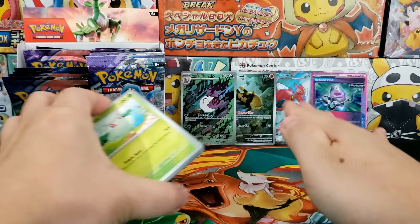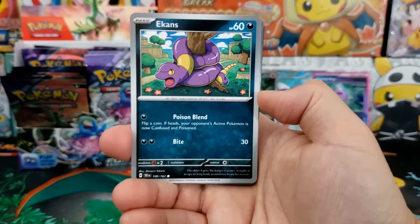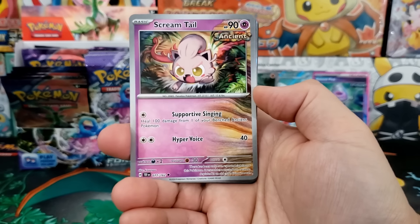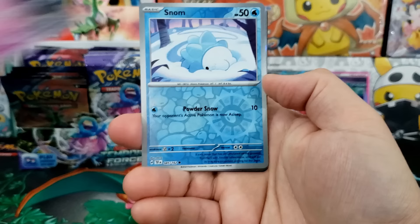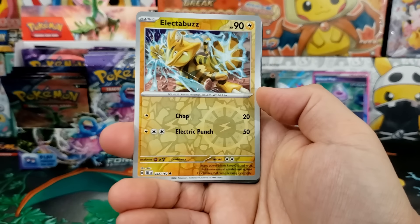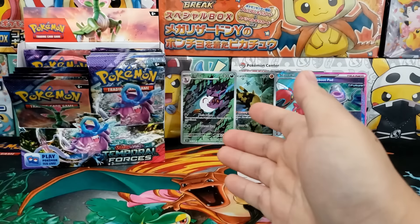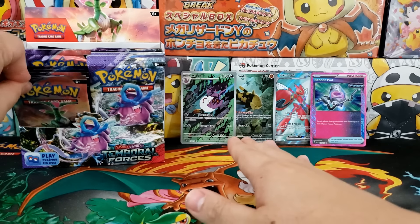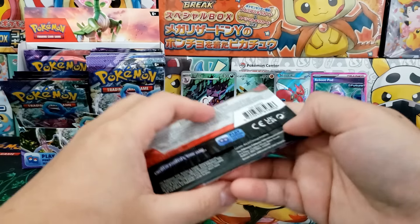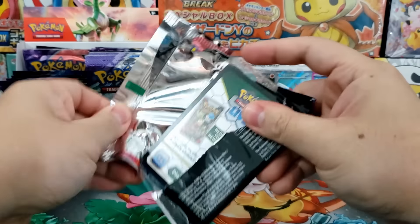Some of the illustration rares are very cheap. If you look at prior illustration rares from older sets like Paradox Rift and Paldea Evolved, there are many illustration rares going for below a dollar because they are very easy pulls. Even though they look really gorgeous, the market dictates that when you've got 400 illustration rares on the market it ends up being about a dollar a card.